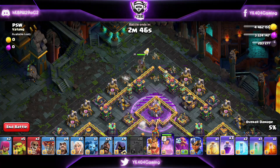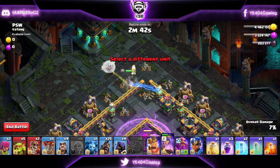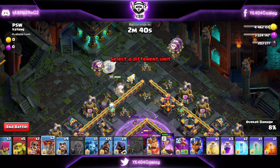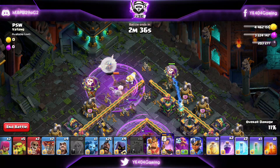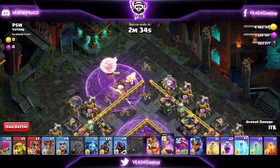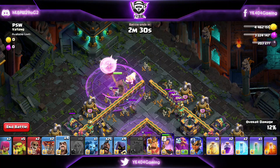It also takes down the Multi Inferno and lures the Clan Castle troops for us. As soon as we're done with the Yeti bomb, we drop the healers on our Queen. You can rage up your Queen if you see the Headhunter attacking her, or you can freeze the Headhunter — both ways work perfectly fine.